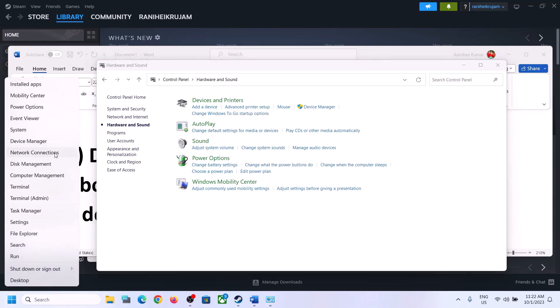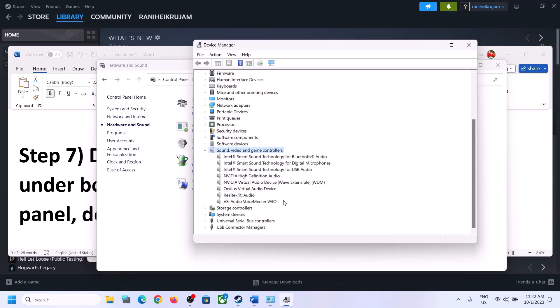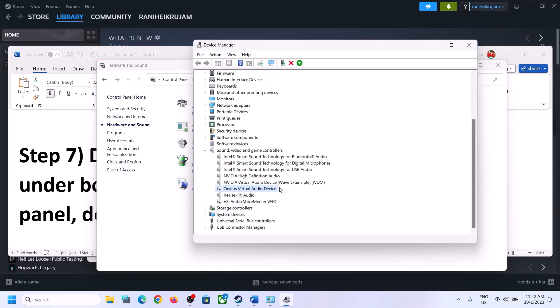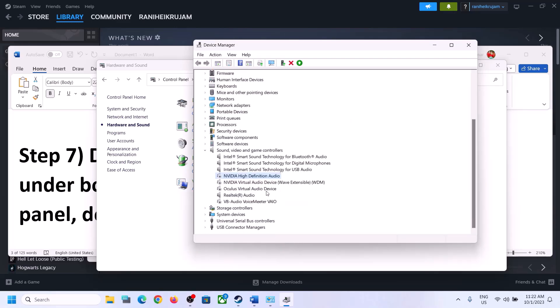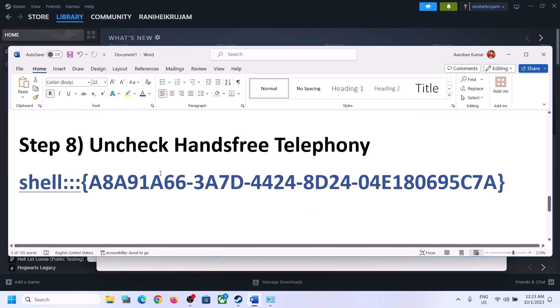Do the same thing in Device Manager. Right-click on the Start menu and click on Device Manager. Expand 'Sound, Video and Game Controllers.' Make sure only the audio device you want to use is enabled. Disable VoiceMeeter, Oculus, NVIDIA, or any other speakers you are not using. Only keep the device you are using enabled, then launch the game and check.